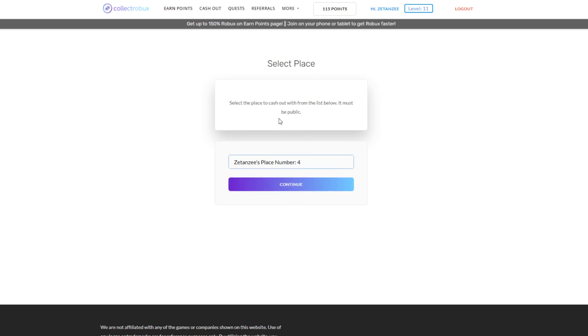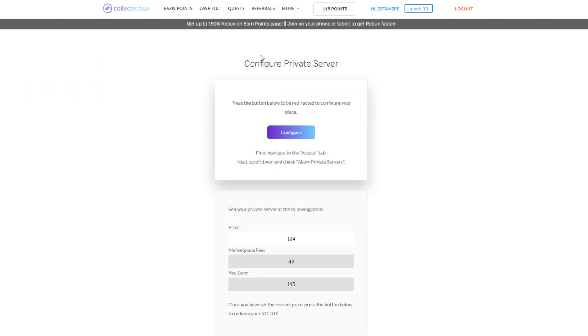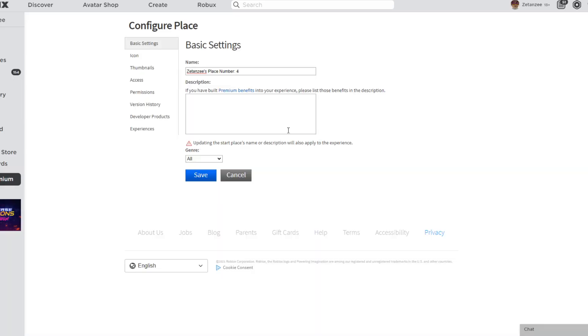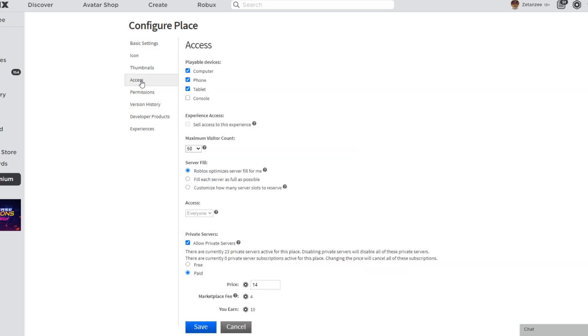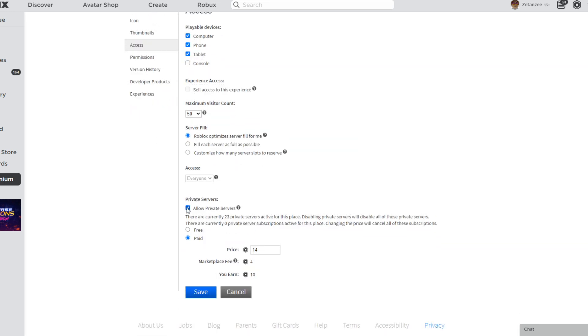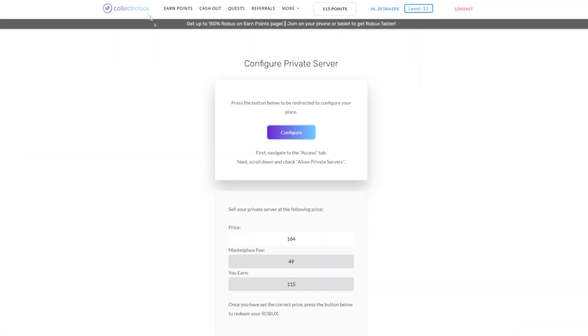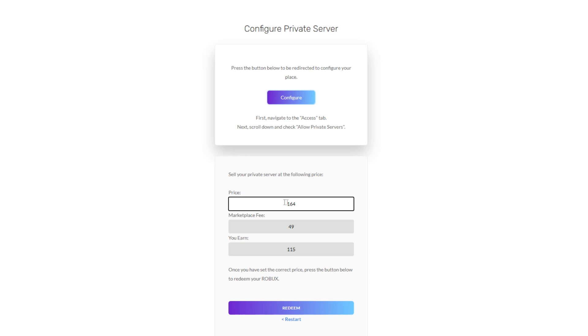If you don't have a place, the website will tell you to create one. What's happening is the website purchases your private server to transfer Robux to you. Select a place, press Continue, and it will say 'Configure Private Server' — press Configure. Make sure you are logged into your Roblox account. Once logged in, click Access, scroll down to Private Server, make sure it is set to Paid, then enter a price for your private server.